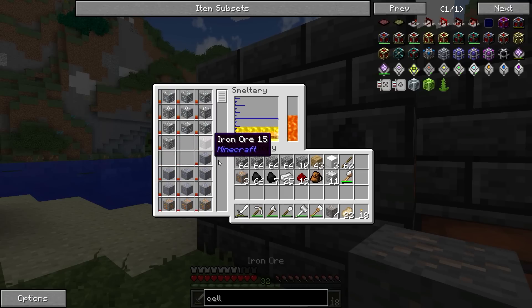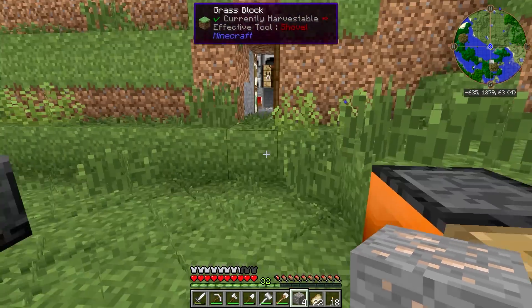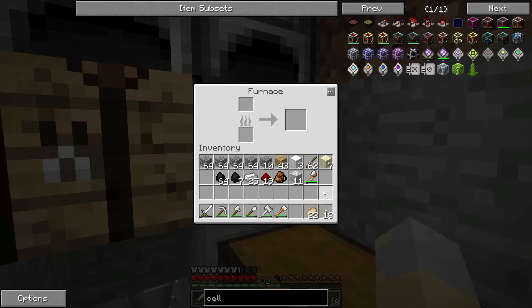We'll take out the iron to make room for the copper. While that's going, I should probably also get some sand smelting.